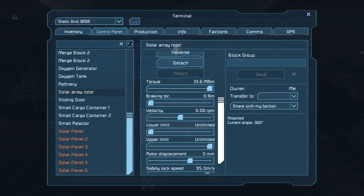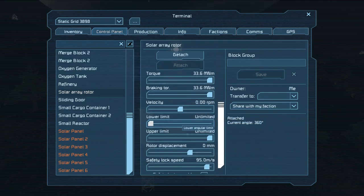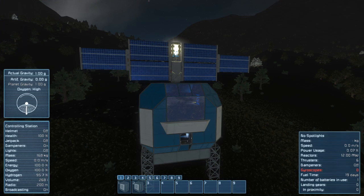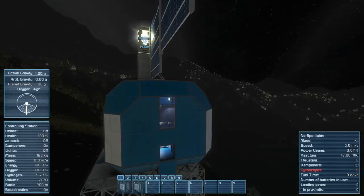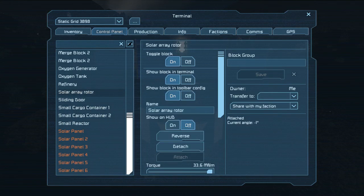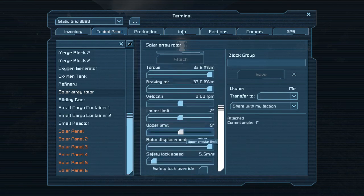Let's look at the settings: torque, braking, upper limit, lower limit — let's put those to zero degrees so it won't spin around the whole time. Rotor displacement — the solar array will go up and down. Safety lock, speed — it shouldn't go very fast, it's a solar array, not a race car. I also added some transparency to the terminal so I can see the background.